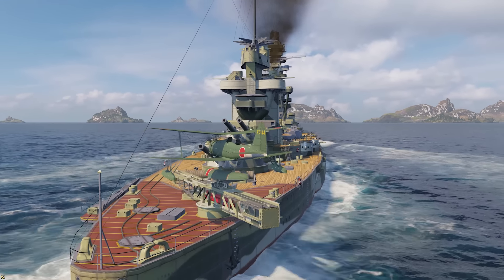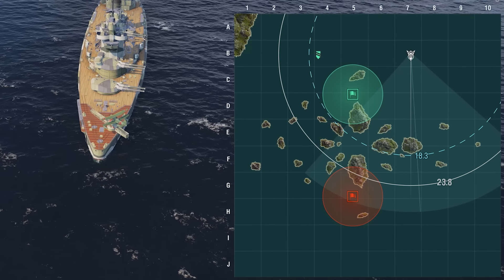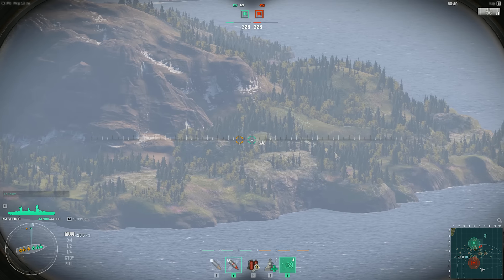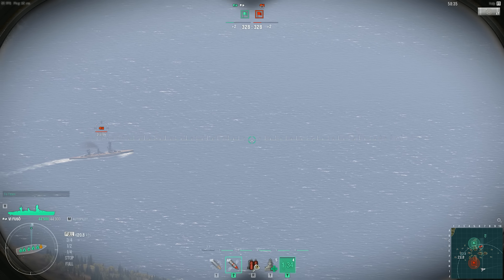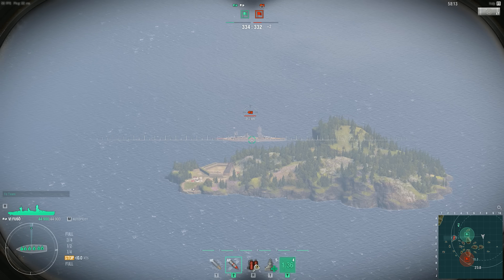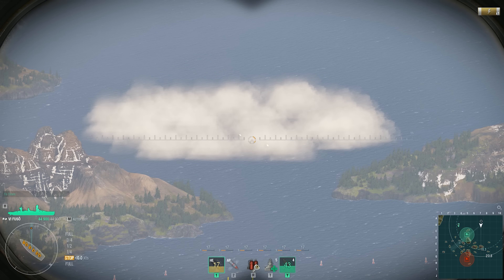You can also detect enemies hiding behind islands by using spotting aircraft. But the primary function of this consumable is to temporarily increase the maximum firing range of a ship's primary armament by 20%. In addition to that, spotting aircraft allows you to observe a target at a more convenient angle that correlates to the flight path of your shells. That's why, while using spotting aircraft, if you can clearly see a target behind an island and there's no obstacle indicator in the reticle, it means that your shells can hit it. This consumable will also come in handy while firing at an enemy that's firing at you from behind a smoke screen.